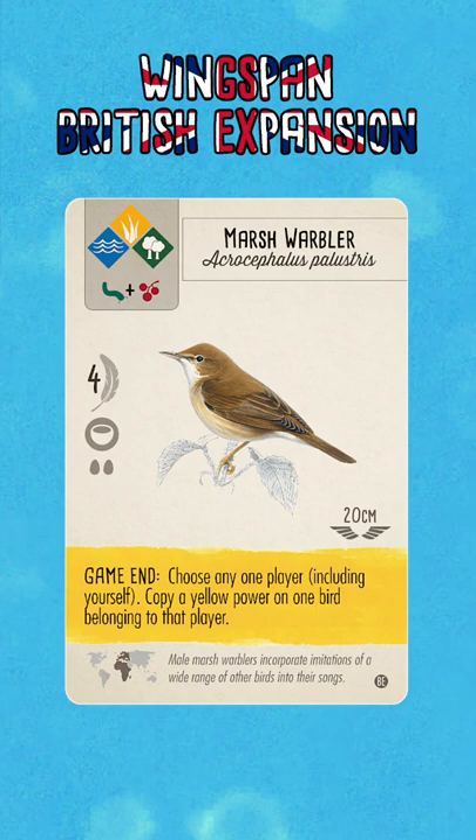Naturally, this power is going to be very flexible. I think if you can see that your opponent has played a game end power that fits very well with your setup, to be able to use a bird like this to copy that and use that power for yourself can be a very strong option.